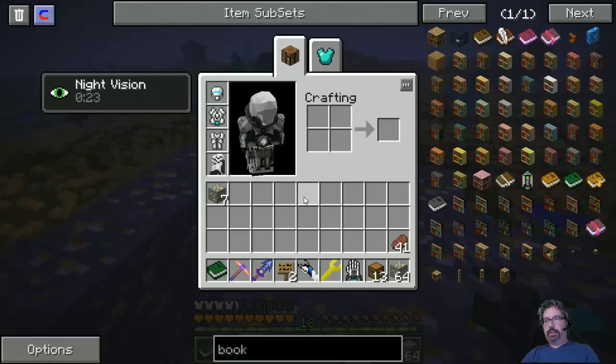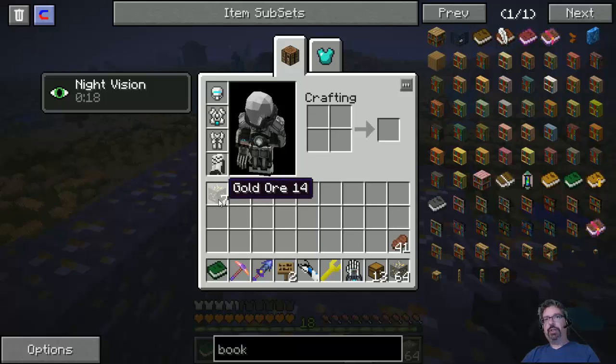If you have a pulverizer, each one of these becomes two gold dust. So that's 14 gold dust, which in turn makes 14 gold ingots, which in turn is going to make three diamonds — just from that. And I have 64, so that's a lot of diamonds, my friend.